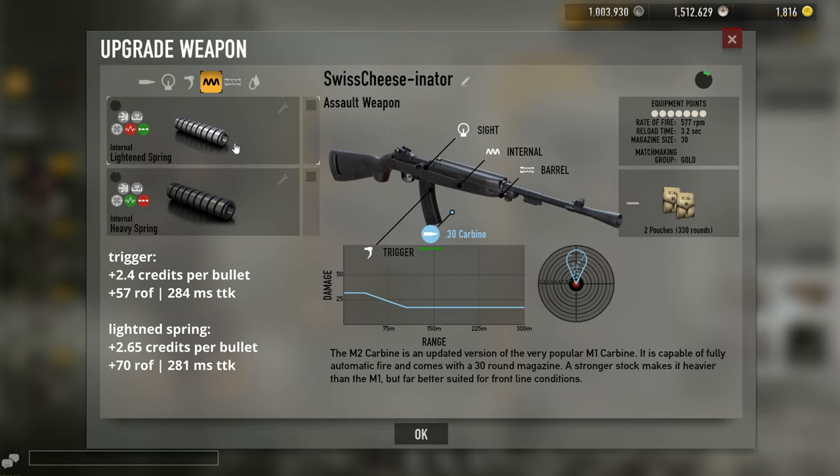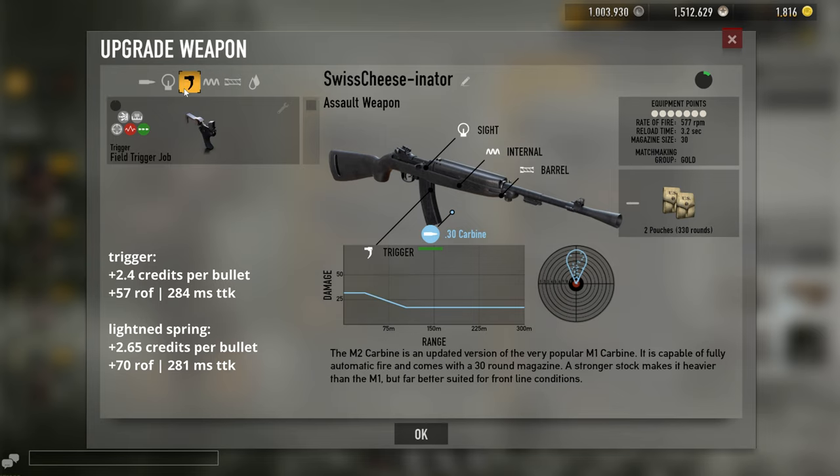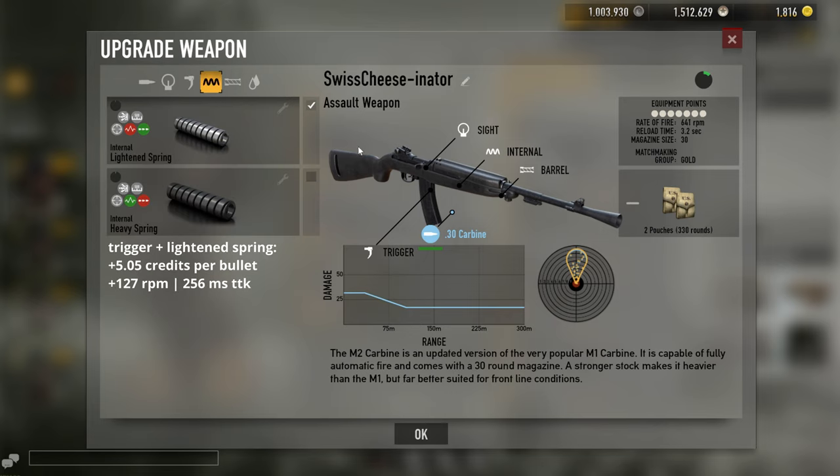Now let's talk about light spring and trigger. Light spring and trigger basically give you the same rate-of-fire increase and the same recoil increase. The difference is that the spring gives you an extra 3 milliseconds of time to kill over the trigger, and the trigger is cheaper — for all intents and purposes, they perform the same. So field trigger it is. Once you have more practice with the field trigger and controlling the recoil and you're ready to go to the next stage, put on the light spring. At that point you can basically stop, because you've now got the best weapon in the game.